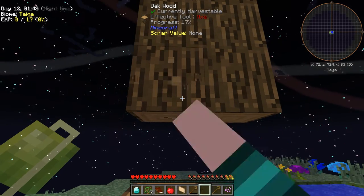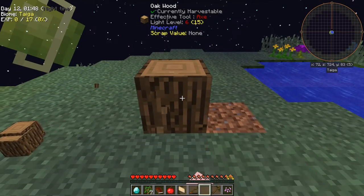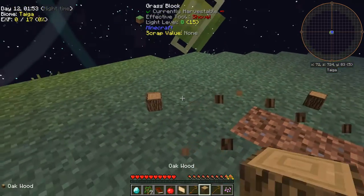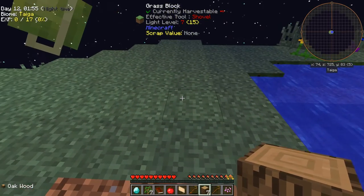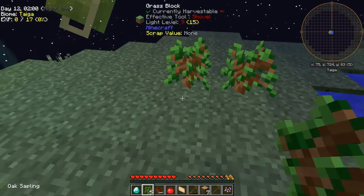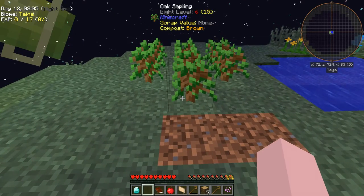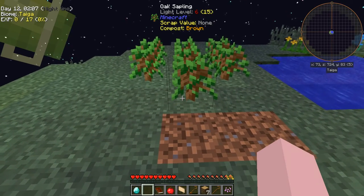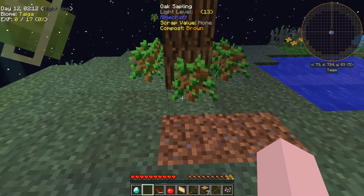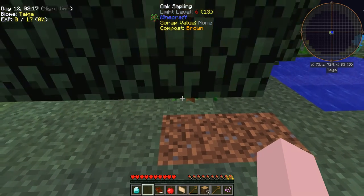I was holding the Tab key — wrong key. Okay, so we've got seven saplings. Let's plant a few here. We need to twerk again because we don't have our silkworms yet. We'll twerk these up some.